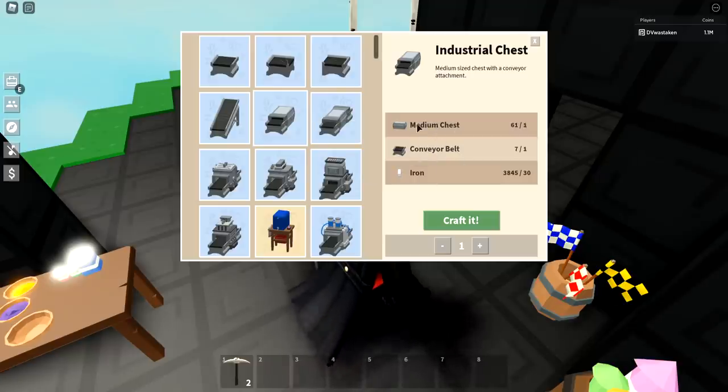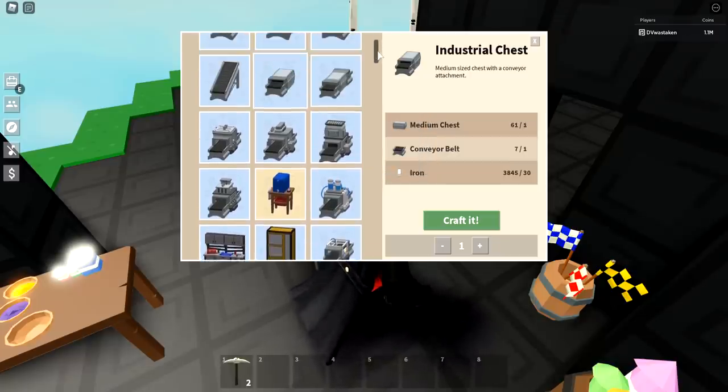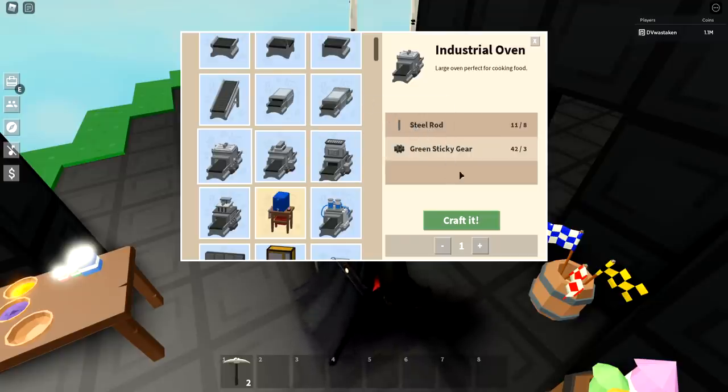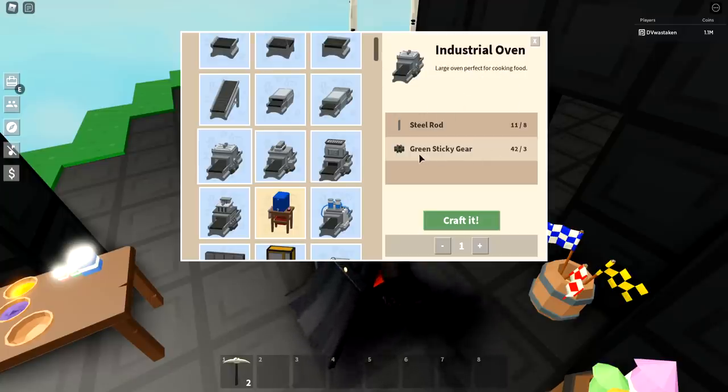If you have tens or hundreds of millions of coins, stop grinding and just buy and trade — the trading market will save you a ton of time. The industrial oven is worth grinding for. People try to overprice these but it's really easy to make — probably about 15 minutes. You just need eight steel rods and three sticky gears, which is really easy to grind.